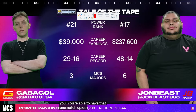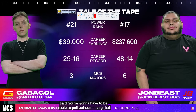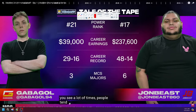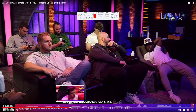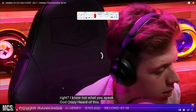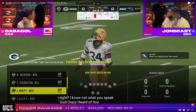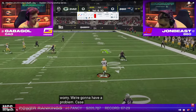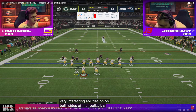Gabigol versus John Bees in the Madden 24 Ultimate Kickoff Tournament. These guys are friends and lab partners. At this point in the year, Gabigol is going to be in the Bengals Offensive Playbook, and John Bees is in the Colts Playbook. They train together, so let's take a look at what these guys are going to do — they know each other really well.